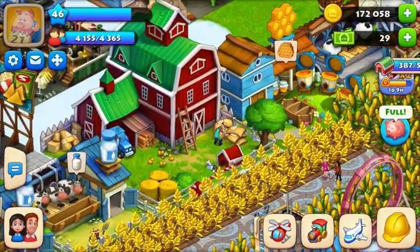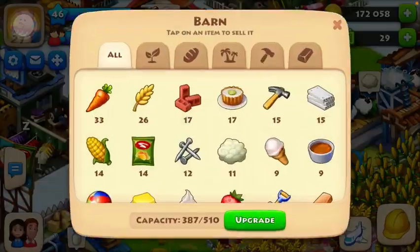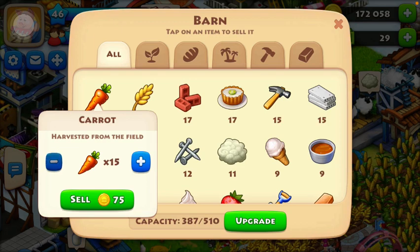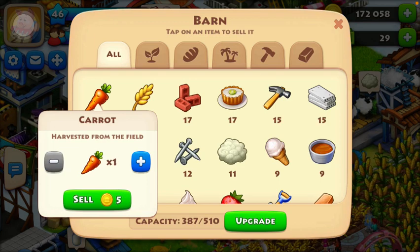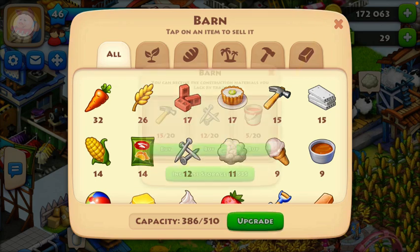Another thing that Township requires is your barn, which you can sell things in. For one coin you can sell, or for five coins. But once you need more space, press the upgrade button.